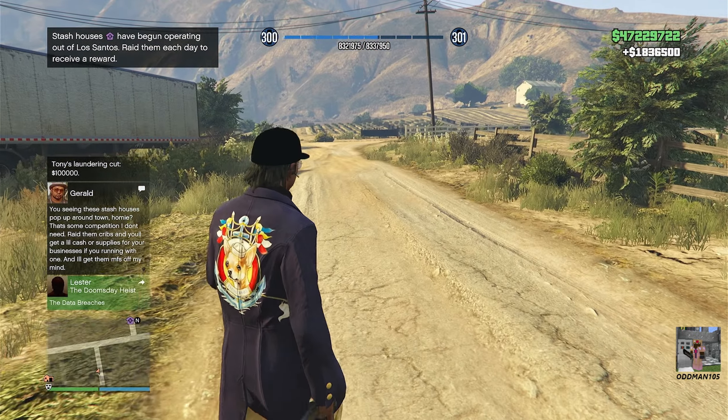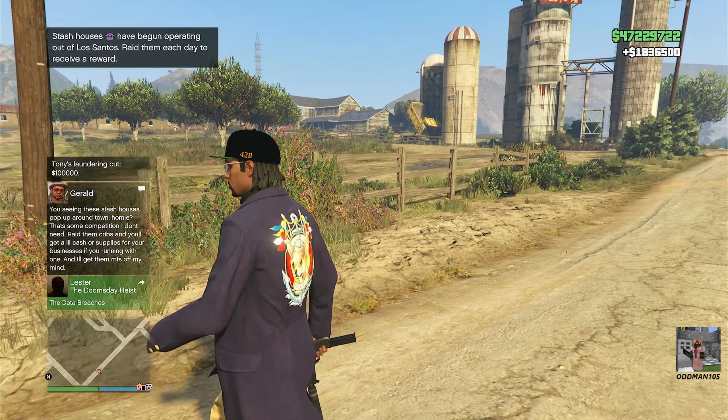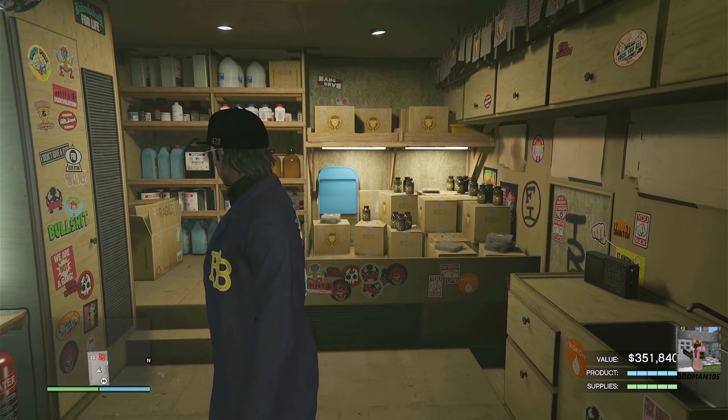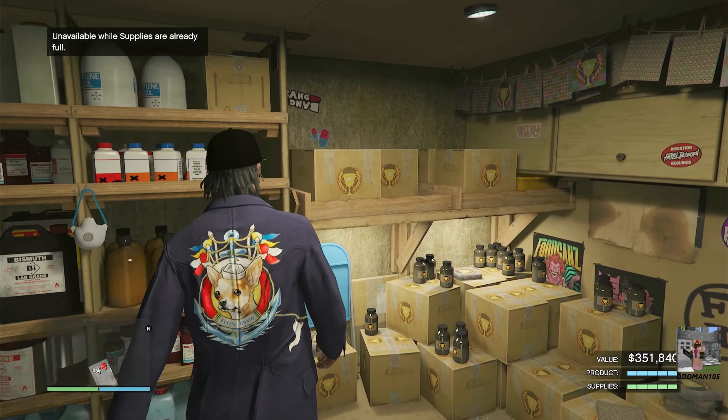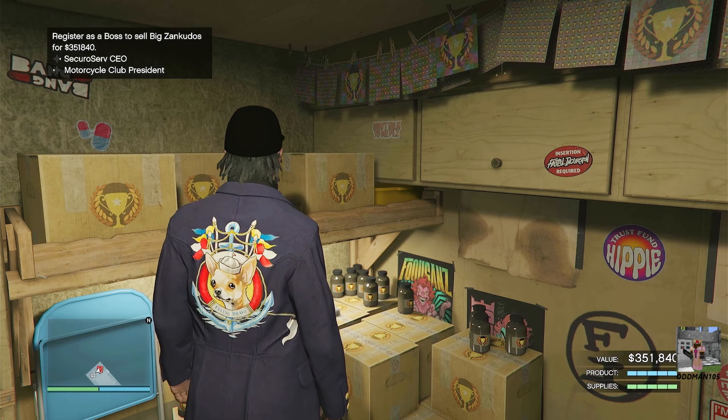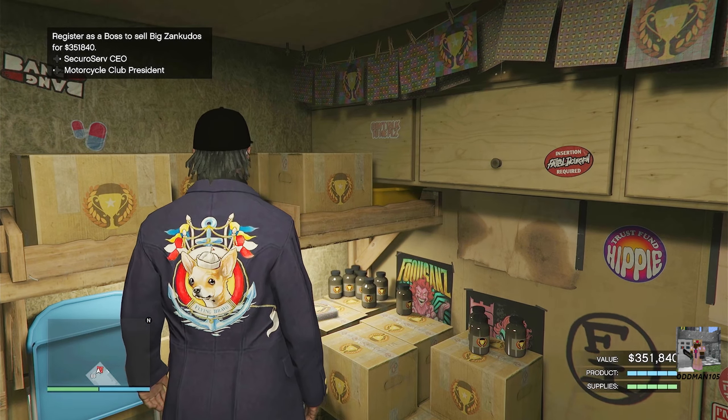Ladies and gentlemen, I think we've hit our three million dollar target for today. We have a full Asset Lab for sale so let's sell it — a full stock of the big Zankudos for three hundred and fifty-one thousand dollars. Let's do it.